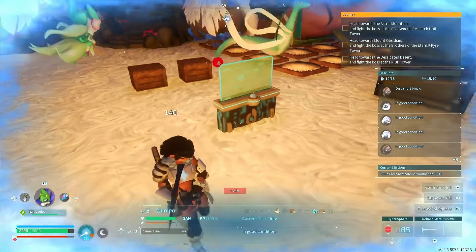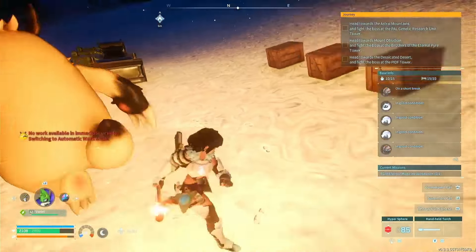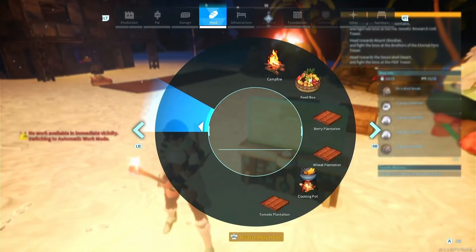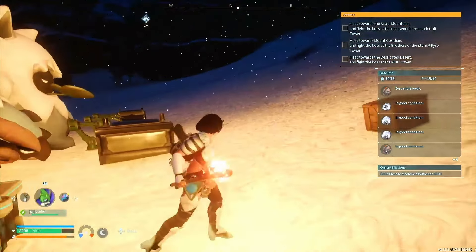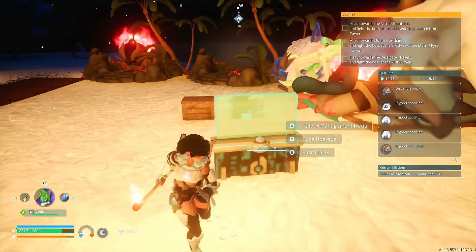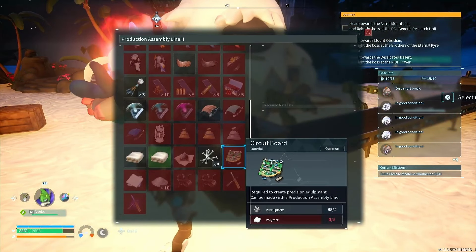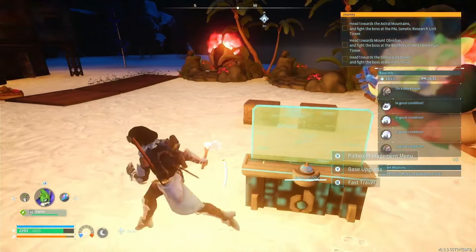I'm also probably going to place down an ore mining thing. I'm going to die from the cold — I'm trying to save up for an electric heater, but I don't have the circuit boards yet. The only thing stopping me is the fact that I don't have enough high quality oil to make polymer, because to make this you need polymer and pure quartz. And I can't make polymer because I don't have any oil right now, so I'm going to go buy some soon.